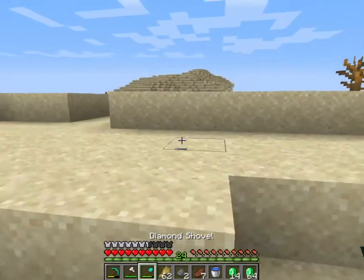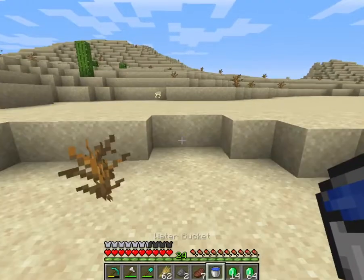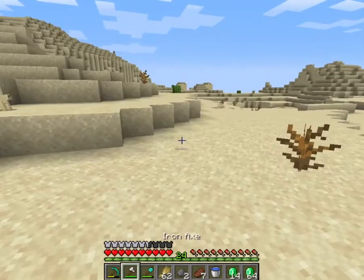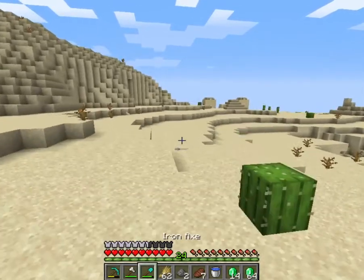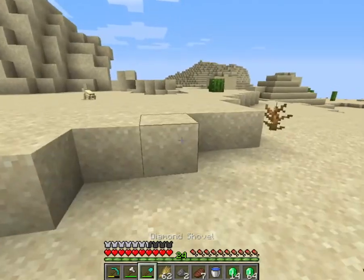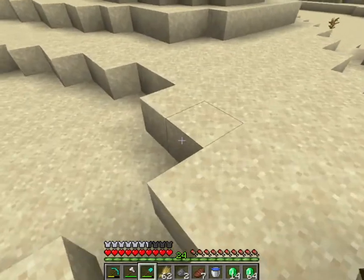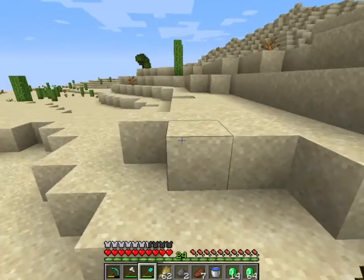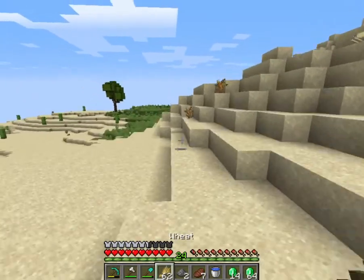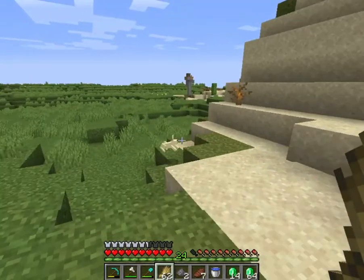If you want villagers, I recommend you don't go traveling across your world. Instead, keep making a new world until you spawn like 200 blocks from a village, because it's not very fun getting them back in a boat or minecart rails. You're wasting a ton of materials for just a few villagers, and then they could die by zombies. So it's really not worth it to spend all that time and then have your villagers just die.